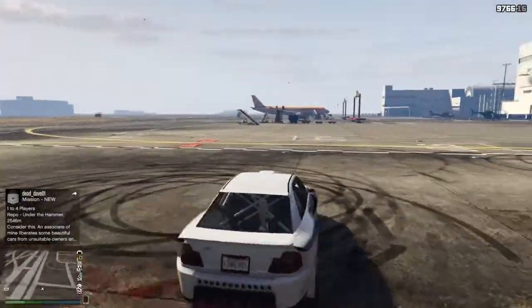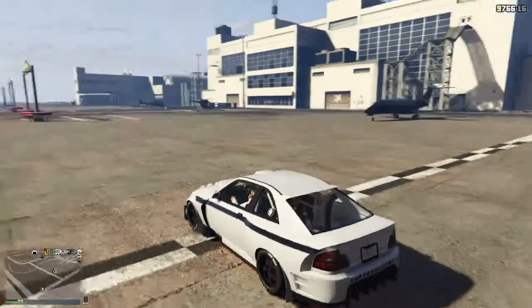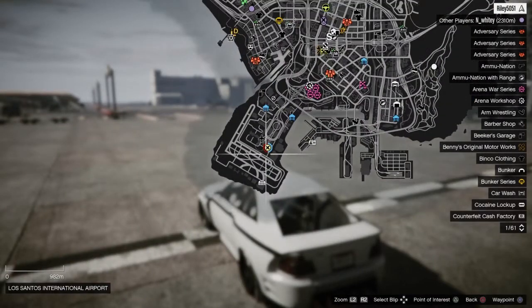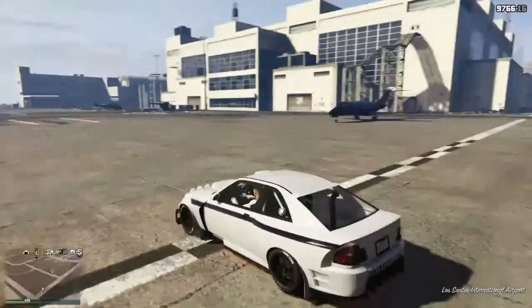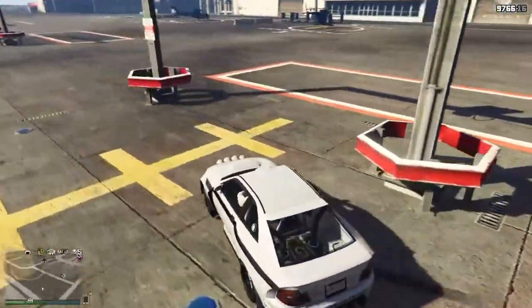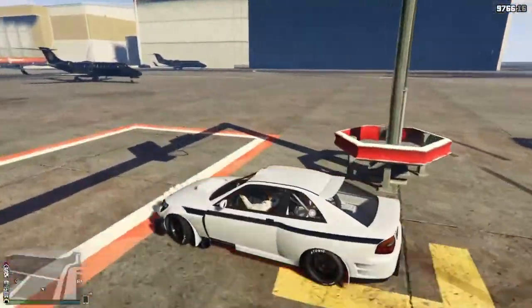Coming in at number five on the list, we have the airport, believe it or not. The location is right here — pause the video if needed. This is the spot at the airport: right as you come in, there's the gate just over there, and it's actually these little pillars here.